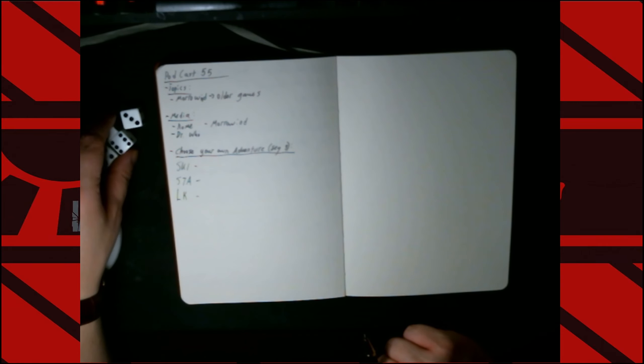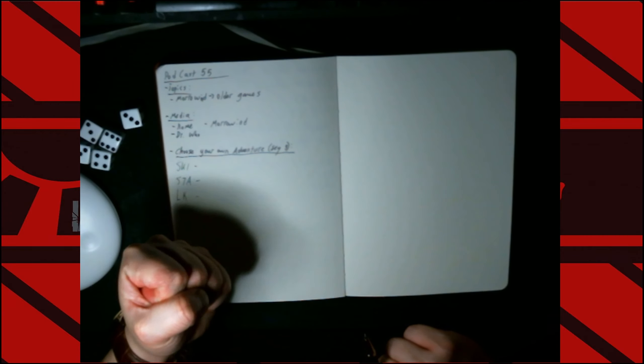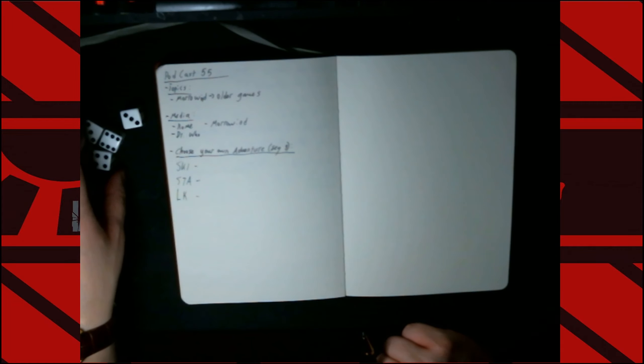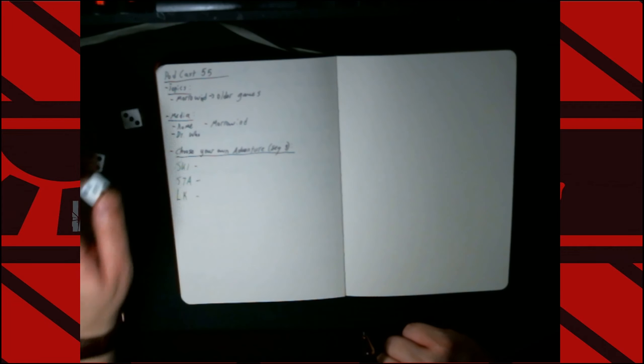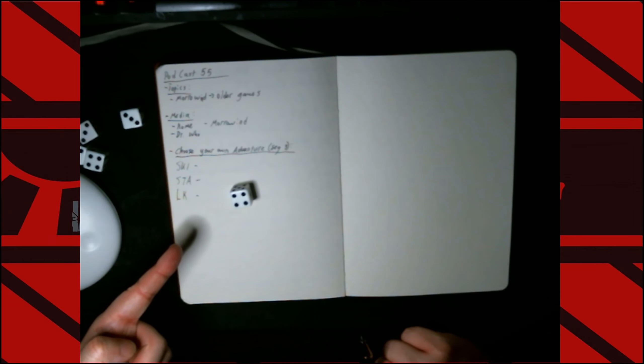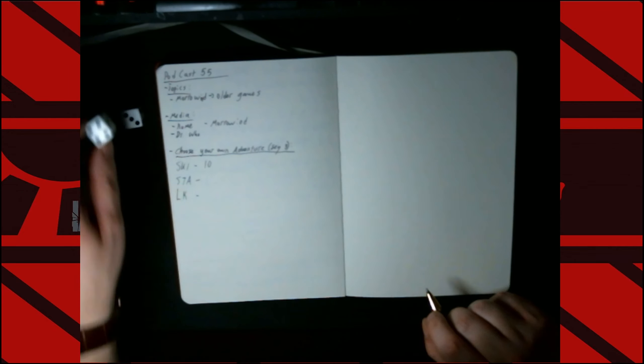Kaiser, to determine your skill score — this will determine how skillful you are at the start of the campaign — you need to roll a D6 and add 6 to it, and that will be your skill. I've got just one D6. Rolled a 4, so that's 10. Decent roll. That's 10 skill. I've got skills.